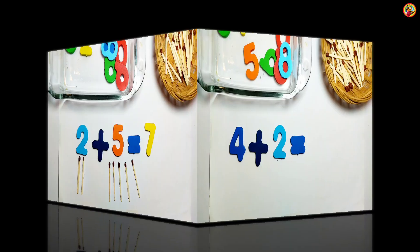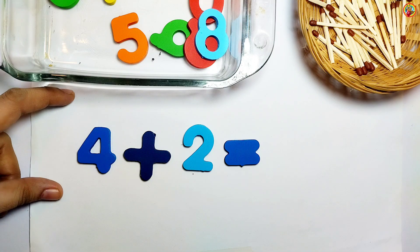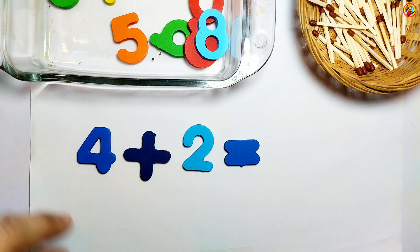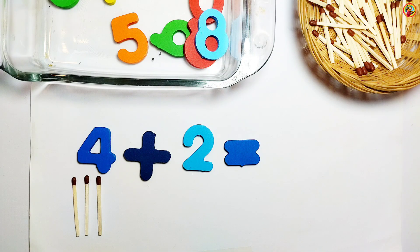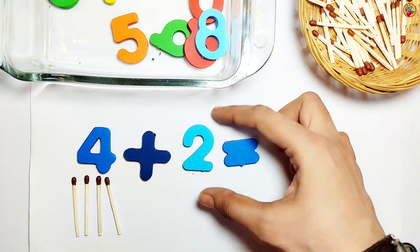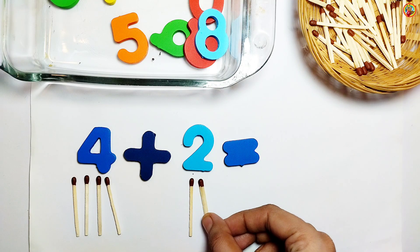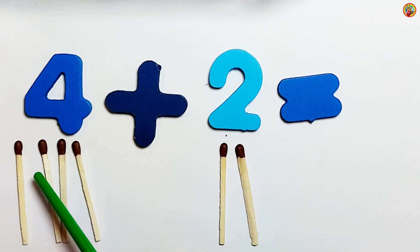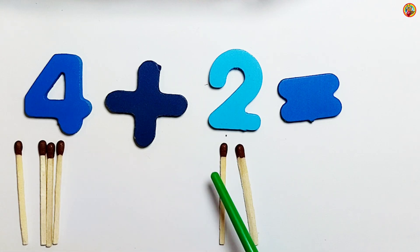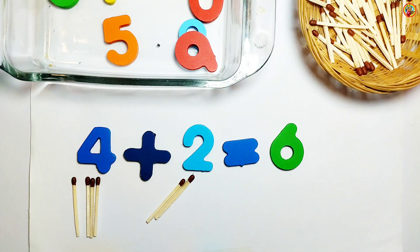4 plus 2. See, on the left side we have 4, so 4 sticks below 4: 1, 2, 3, 4. And the right side we have 2: 1, 2 — 2 sticks below 2. Let's count: 1, 2, 3, 4, 5, 6. So the answer is 6. 4 plus 2 equals 6.